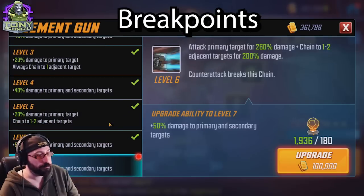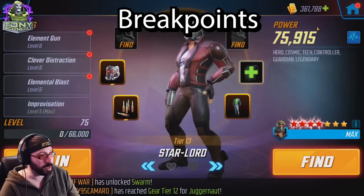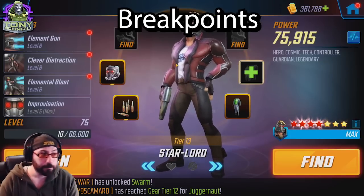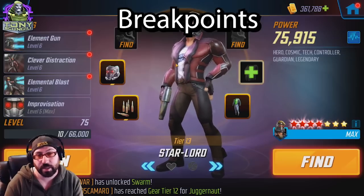On turns where he's the only Guardian and he gives himself energy from his passive, he can do Clever Distraction every other turn — more frequently than you'd think. As for Elemental Gun, if you watch my free-to-play account you know I accidentally upgraded this and I regret it — do as I say, not as I do. The 50% damage boost is fine but if you're using this ability it's because the other two are on cooldown. Star-Lord's basic isn't the meat and potatoes of his kit.